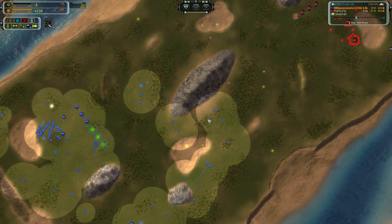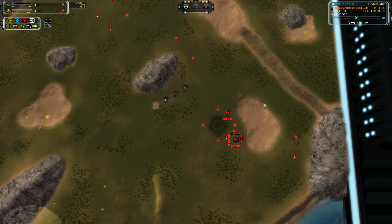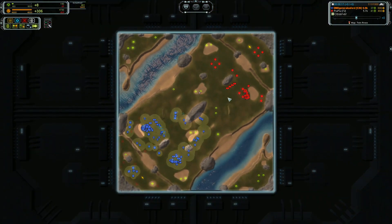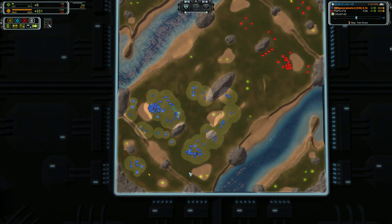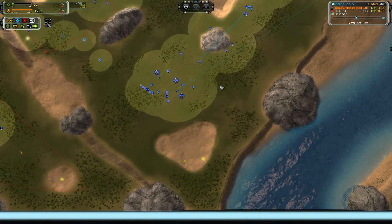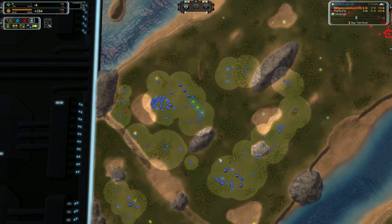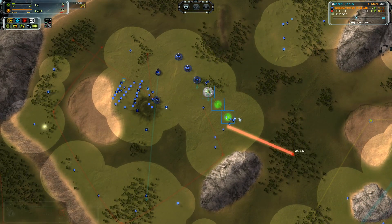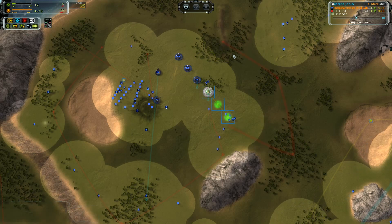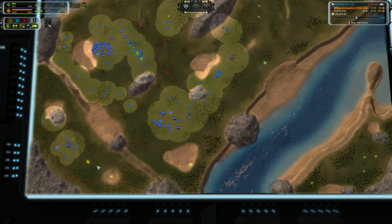You are Aeon, so we're about to see how good your kiting skills are versus UEF — which is going to be problematic. We saw some Lobo spam, but Lobos are not very good at knocking out Auroras, so there's not really anything to worry about there. You are not building enough engineers on the right-hand side, and you have too many on the left-hand side, although you are doing a pretty good job of reclaiming.